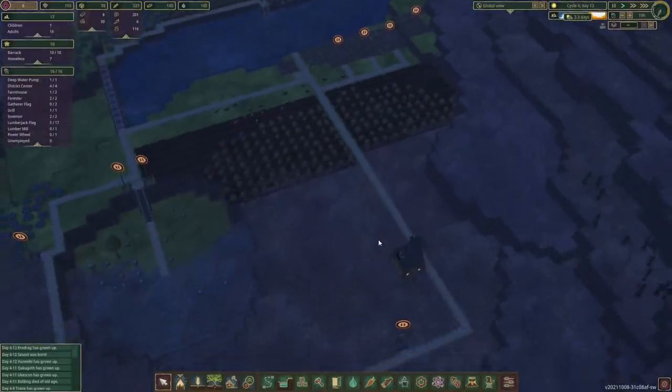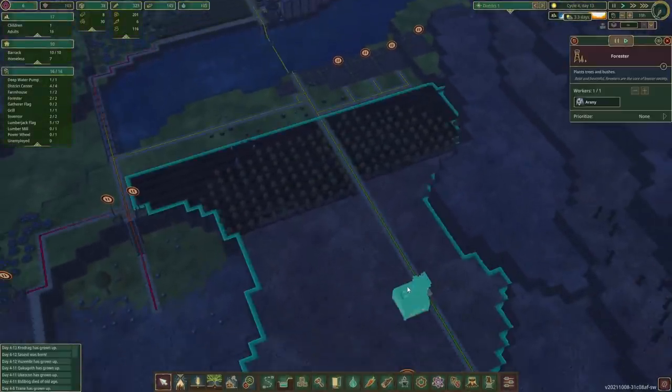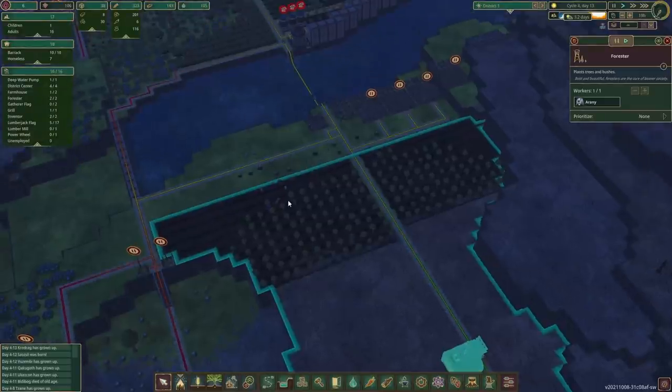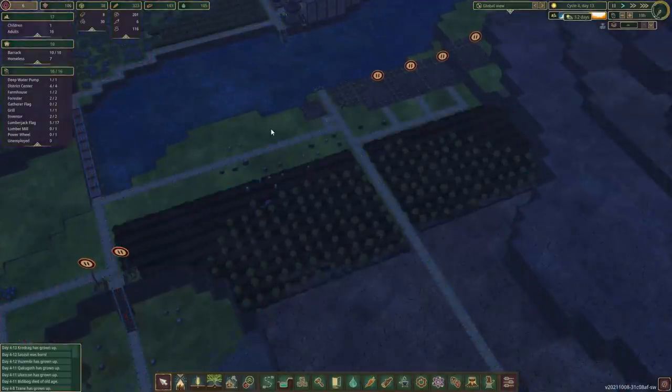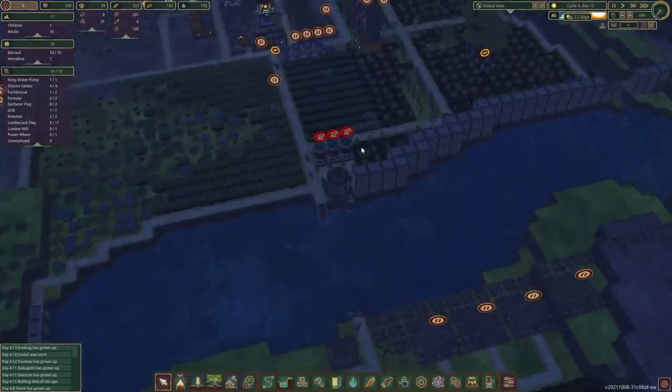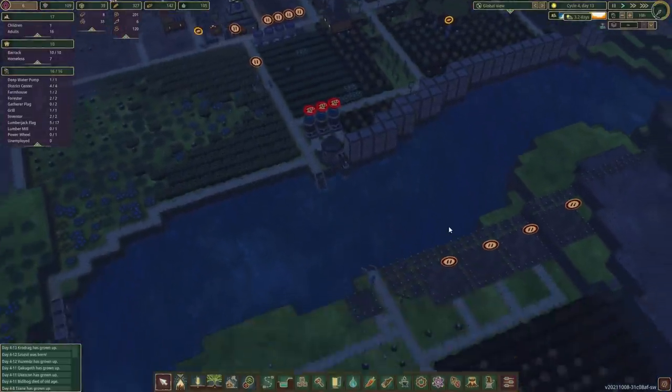To ensure we have a steady supply of maples in the future, we've also built a forester on the other side of the river, with one of our brave beavers planting a whole bunch of maples on this side. They've progressed quite nicely — some are already almost 40% — so we are pretty good.